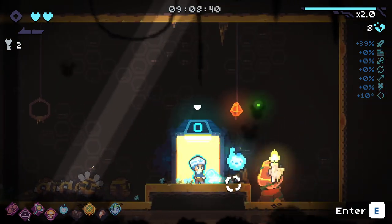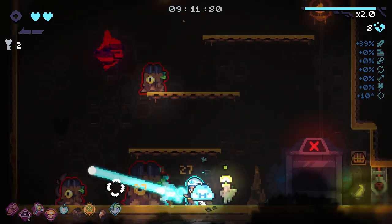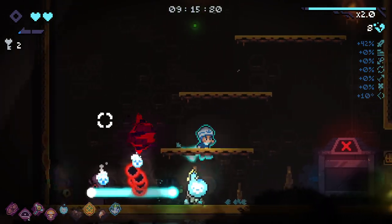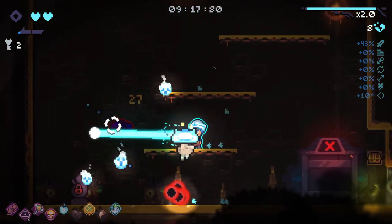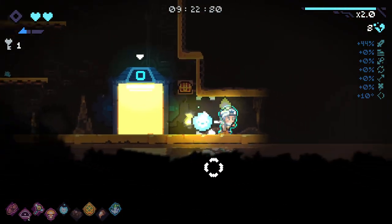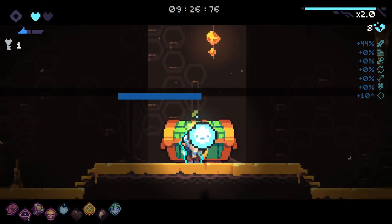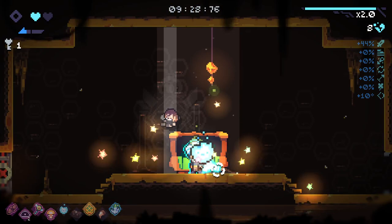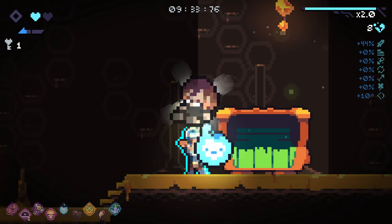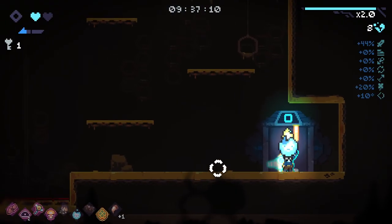Hey, there you go — the hearts are popping off now. I'm going to actually use this chest. Let's check what this chest has to offer. Need something perfect — it is indeed pretty good. Luck and increased chance to find pickups with plus another 10% luck — a 20% luck increase. That's real good.